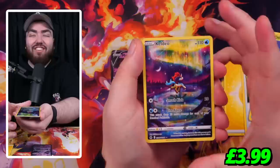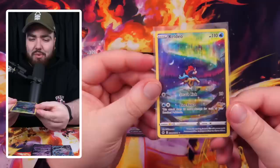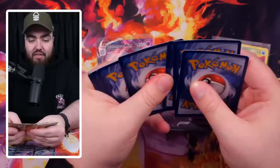Third pack of tin number one: we got an Oddish, a Seel, and then a Keldeo art rare — one of my favorites! You've got that northern lights aurora-type sky right there. And the final card — oh my gosh, a double pull! We got Hatterene V-Max as well. Already confusing me between Scarlet and Violet EXes and Sword and Shield V-Maxes. That's a beautiful card — three packs in and this is going really well.